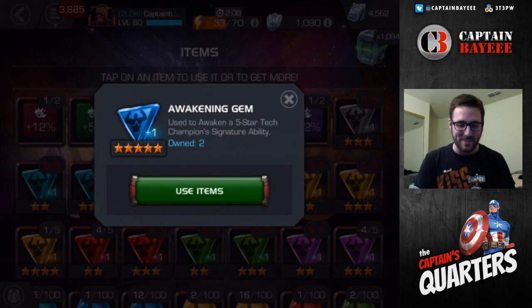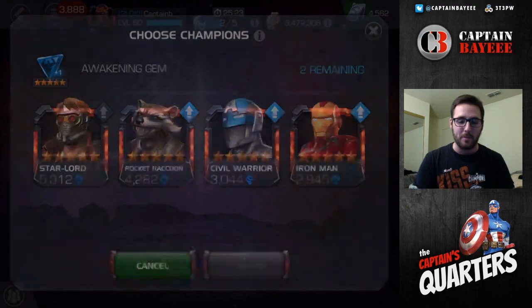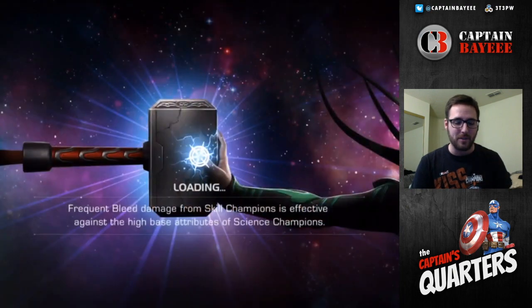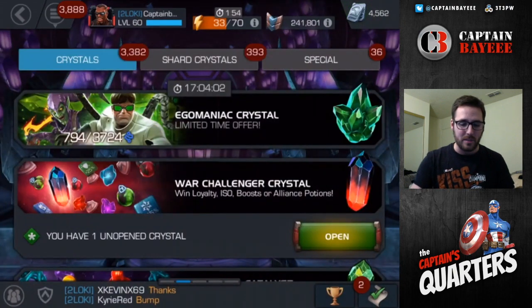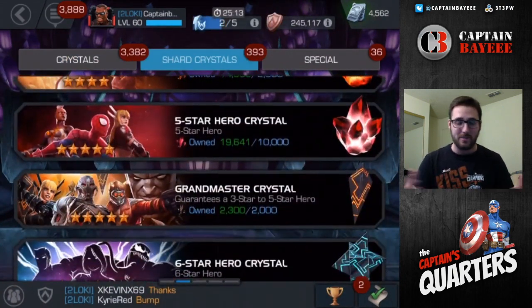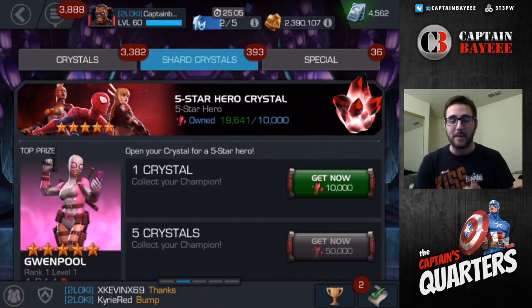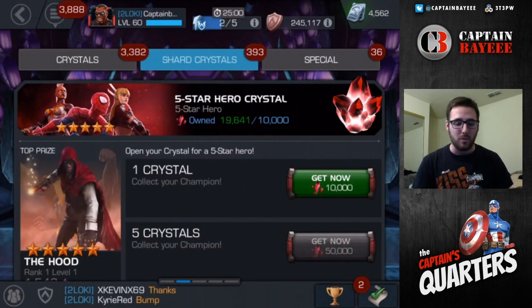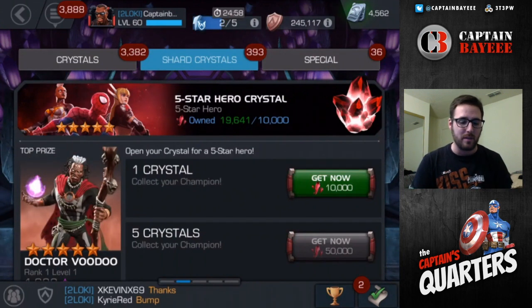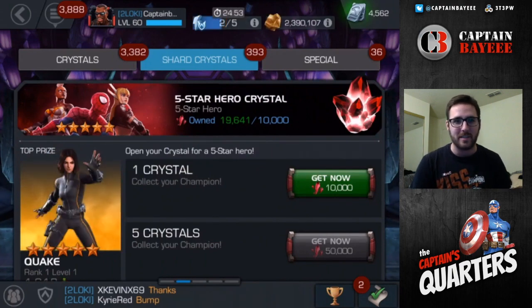We'll definitely be using one of those on Starlord here soon. I'm going to wait until I open my 5-star crystals first, because I'll have enough to do two basic ones shortly. Once I've opened those, if I don't awaken Starlord from that, I'll still have two tech gems. Look for that opening on the channel soon. But there you have it for the Cyber Monday deals — let me know what you guys got down in the comments, which offers you went for, and which ones you think were better than the others. Thank you for watching and I'll catch you next time.